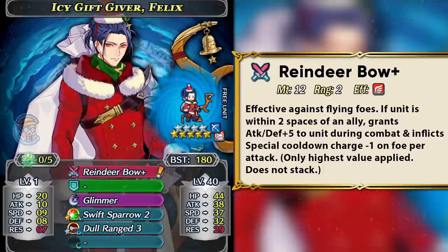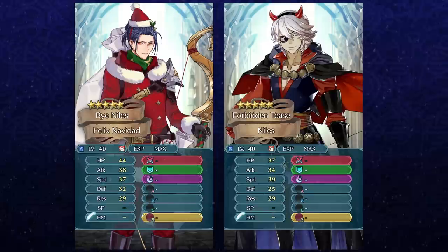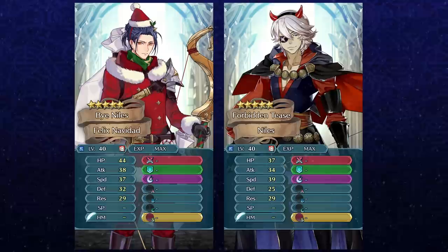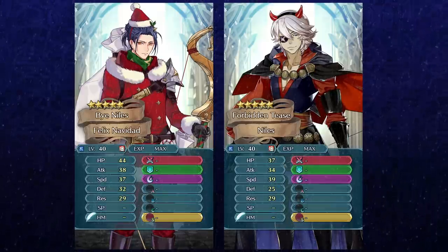He comes with S/Sparrow too, which goes with his playstyle. It's a 5-star locked skill unfortunately, and Dull Range is available at 4-star, so he doesn't really have the best fodder unless you spend 20,000 feathers. He doesn't have many comparisons because the only other blue armor archer we have is Halloween Nihilz, and Winter Felix just blows Nihilz out of the water. He's just a better unit, except that Nihilz is faster by 2 speed points, but Felix has got much better stat allocation overall.